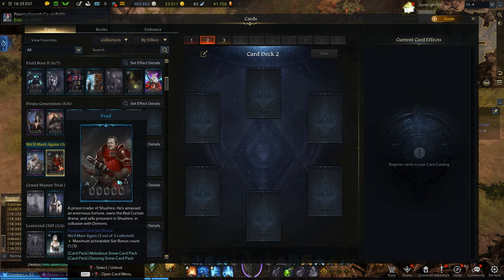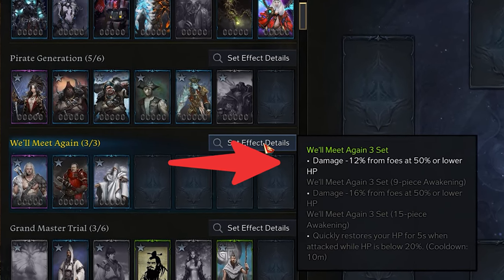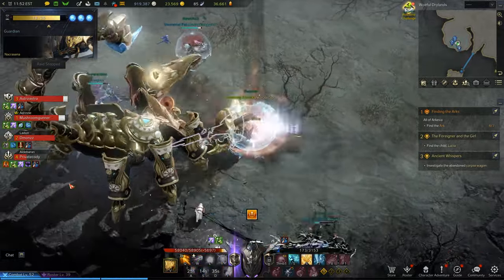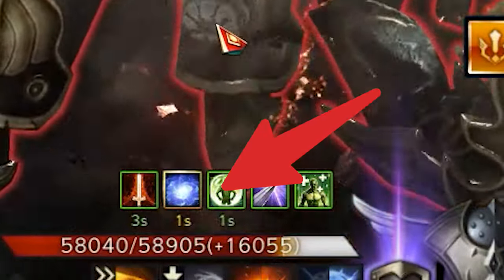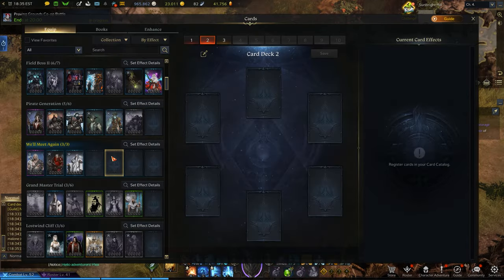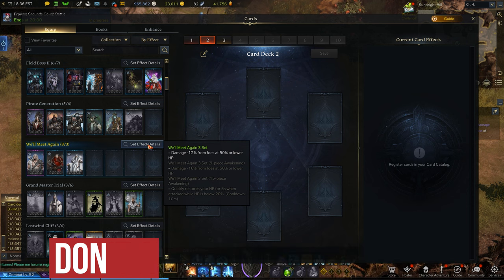So the first set, if you have absolutely nothing else, should be the Will Meet Again set. The set effect is that you're going to be taking 12% less damage at 50% HP or below. You get this set from doing the Vrad's Hideout Dungeon in Shushire, so it's pretty early on and really easy to get. However, from a Gunlancer's perspective, you're not supposed to be going under 50% HP if you're using your shield correctly, so this isn't the best fit. It's only three cards, so don't invest anything into the Awakenings — this is more or less just a placeholder.